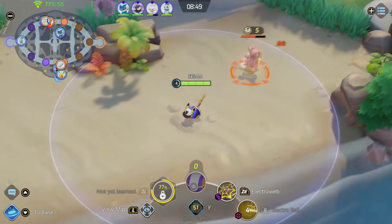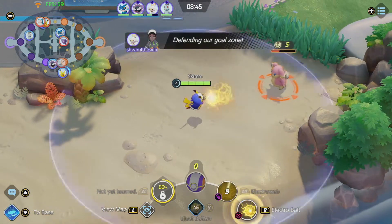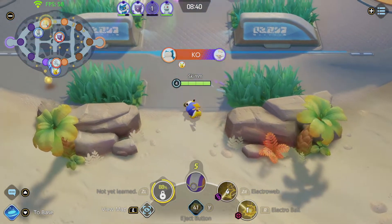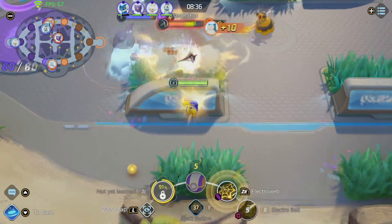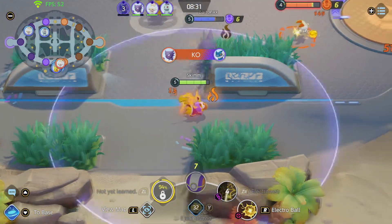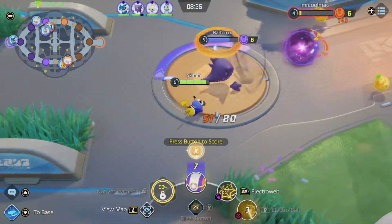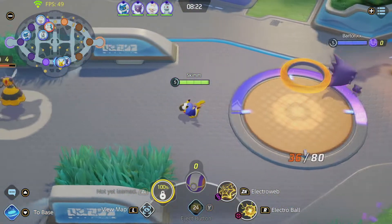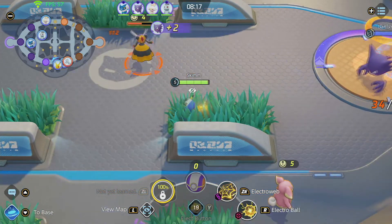You can actually charge up your boosted attack by firing two auto attacks into nothing before a fight — I did that here, shooting two auto attacks at nothing specifically to get my third boosted attack ready. I'm also holding my Electro Ball until this enemy gets nice and low for the execute, since Electro Ball does a lot more damage at low HP. I'm using the B button to make sure I'm targeting neutral mobs instead of enemy Pokemon.